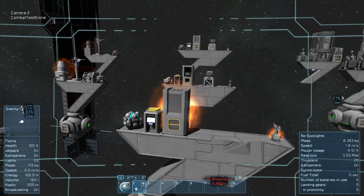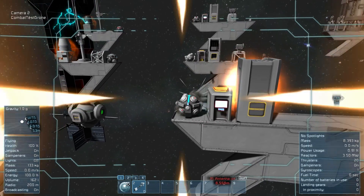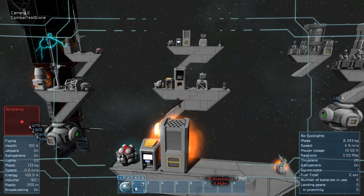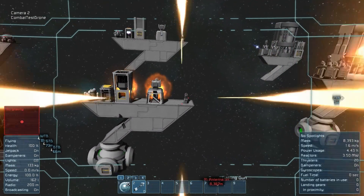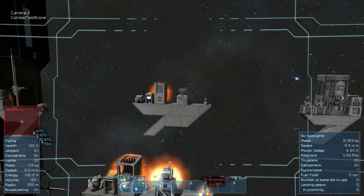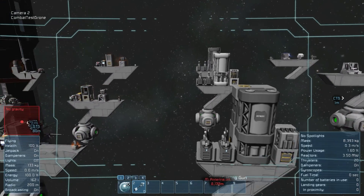We've got this rocket launcher pod here starting to smoke, and this computer core here — there we go, you can see it starts sparking. Then another gravity generator, just the same as the other one, a few little sparks once it's gone. It's pretty cool though. If you have a big ship with a lot of systems, you can imagine being bombarded and all of a sudden seeing stuff spark all over. And the unpowered ones will do the same thing even though they don't have power, which kind of makes sense for the smoking ones.